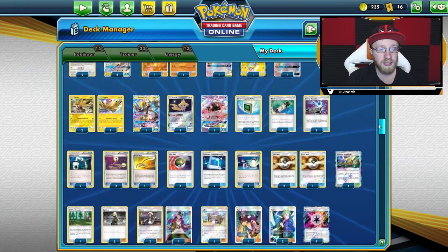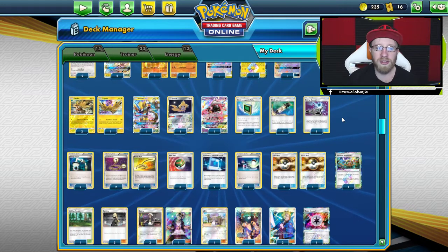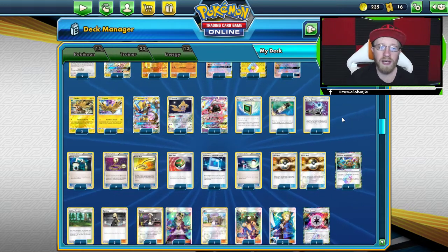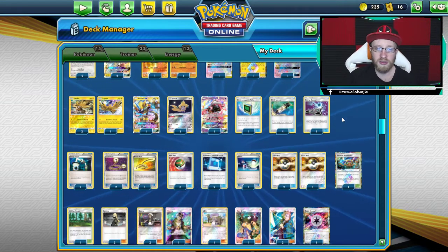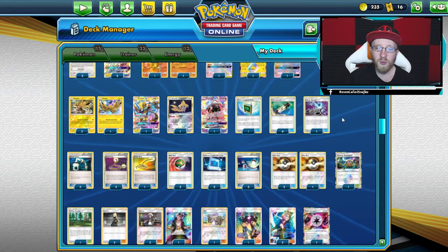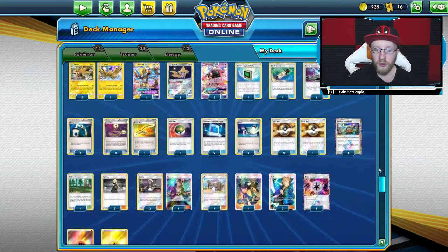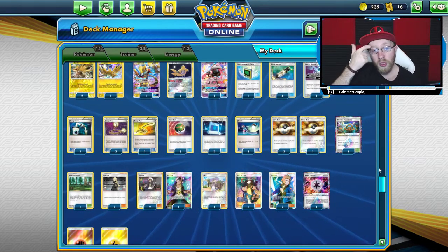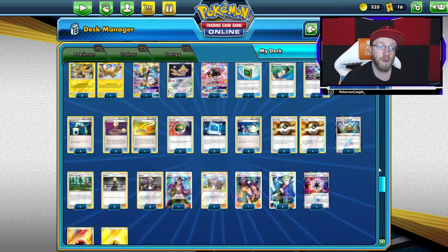Let's go to the trainers, because we're playing 33 trainers. As you can see they are kind of all over the place, but not really. We have Electromagnetic Radar to get the electric type GXs like Zeraora and Tapu Koko ASAP. Then we have four Electro Powers, one Energy Spinner for energy, two Energy Switches, three Escape Ropes, three Nest Balls, two Pokemon Communications, and three Switches.